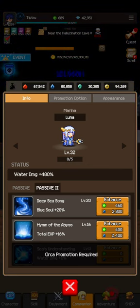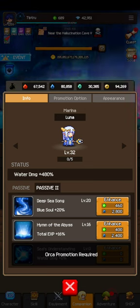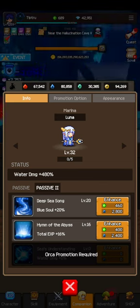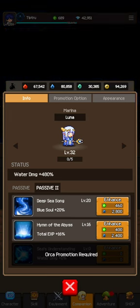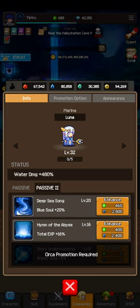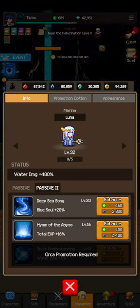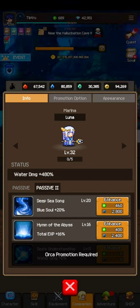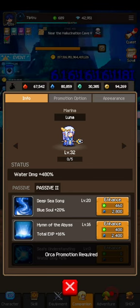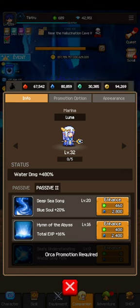Blue soul I'm not really worried about. Hymn of the Abyss gives total experience, but by the time you unlock it experience really isn't needed because you're probably going to be past level 1000 and have your 10th skill slot unlocked. I just upgraded it because it was cheap from the beginning. The last one just increases water damage - I just need to finish one more advancement to get it. I'm not sure if there's a passive three tab; there could be.